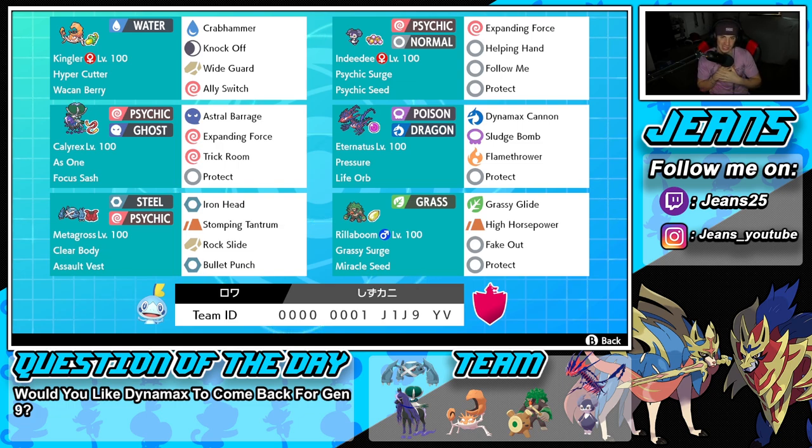Bottom left is Metagross — I absolutely love Metagross, I've been using him a lot recently because he's just super strong when Dynamaxed. He has Clear Body as his ability and the Assault Vest as his item, making him even bulkier against special attackers. The moveset features Iron Head for STAB, Stomping Tantrum, Rock Slide for coverage, and last but not least Bullet Punch for first-turn priority STAB — can't go wrong with it.